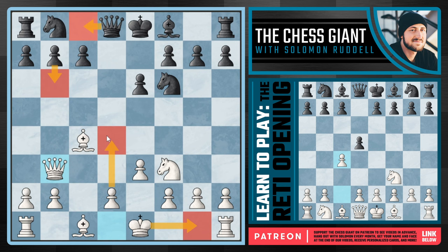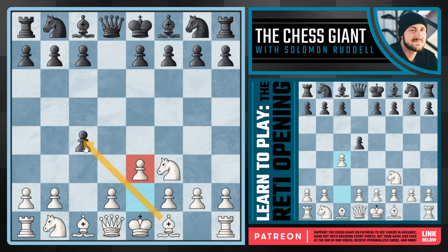Following e3 attacking the pawn on c4: if Black plays Bishop e6, we can simply play Knight a3 and capture on c4 with either the Knight or the Bishop, although most players prefer Knight takes c4. What about Queen d5? In that case we could continue with Knight a3, putting pressure on that pawn, or even Knight c3 just kicking the Queen around. I personally don't think Queen d5 is a very good option.